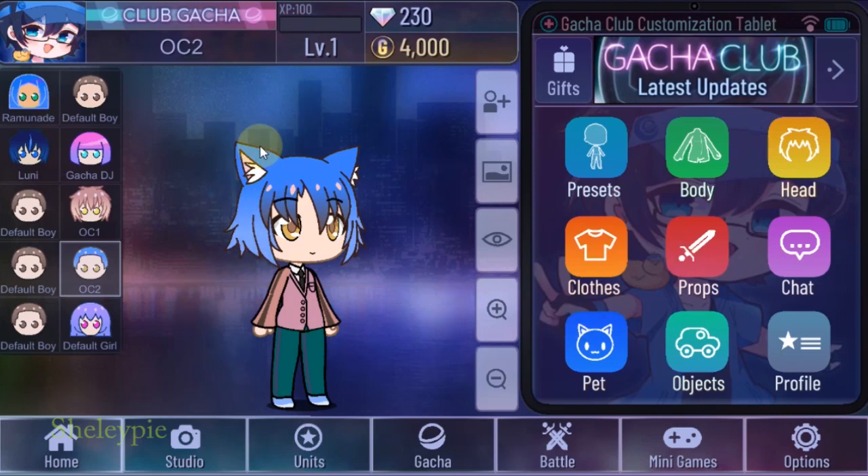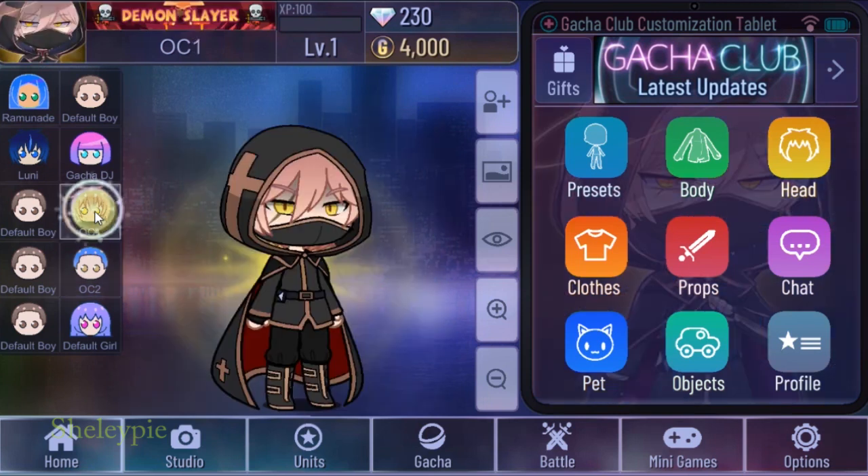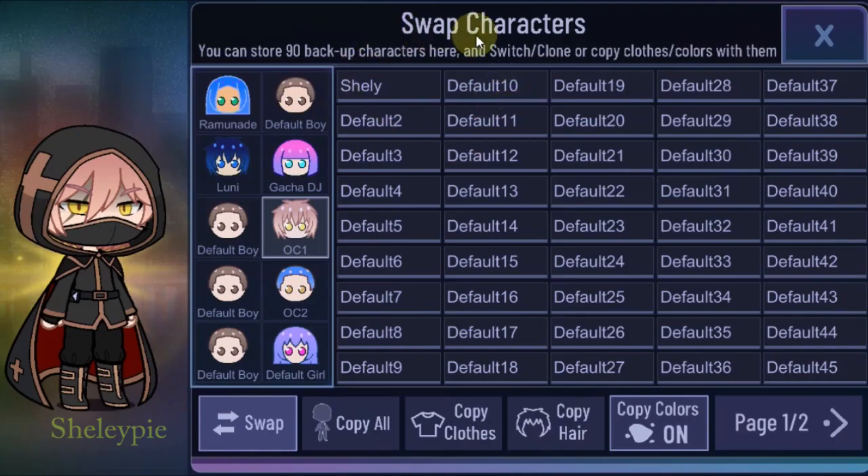Hey guys, today I'm going to show you how to back up Gacha Club characters. Some of you already know, but I found that I made some mistakes, so I just want to show you. I have two OCs here — OC1 and OC2 — and when you click on 'Swap Character'...